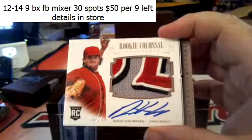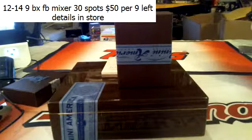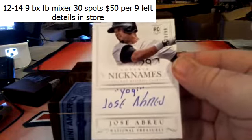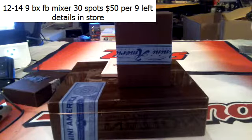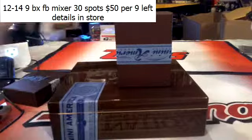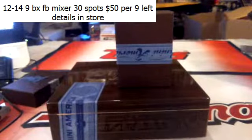For the Cincinnati Reds, 23 of 25, nasty patch Rookie Colossal — David Holmberg. Leo Leo — Yogi — Jose Abreu, 78 of 99 for the White Sox. And Chris Davis for the Orioles, 41 of 99. Chris Davis for the O's.